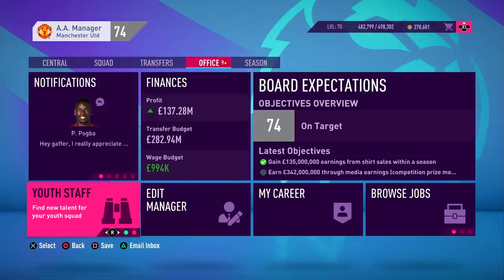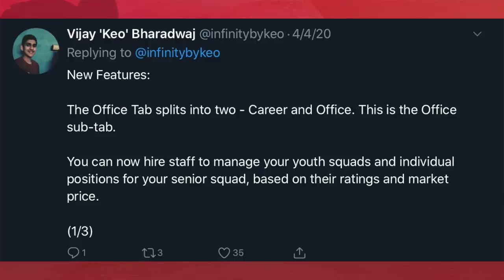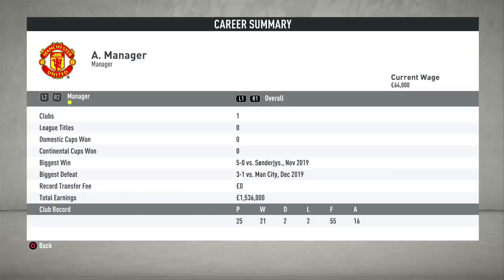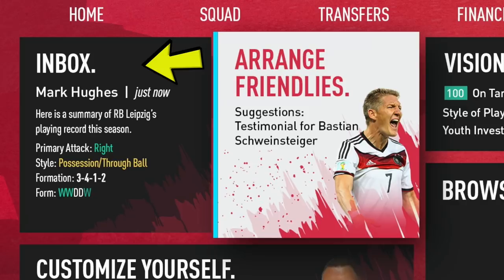Now let's look at VJ's office tab concept. It splits into two sub-tabs — a career sub-tab and an office sub-tab, toggled with RT. He didn't make a career concept, so we only have the office one, but I presume the career section would cover trophies, biggest wins, defeats, and season-by-season stats, similar to what FIFA 20 already has.